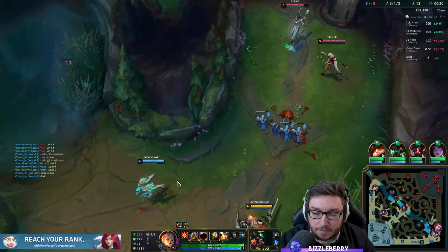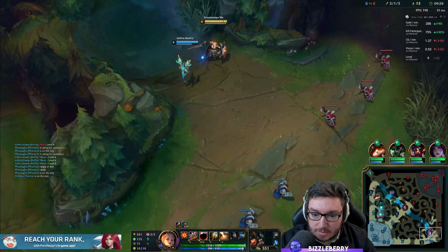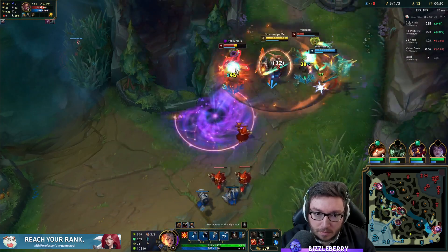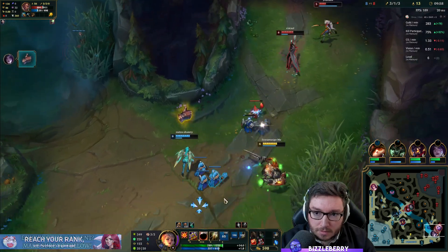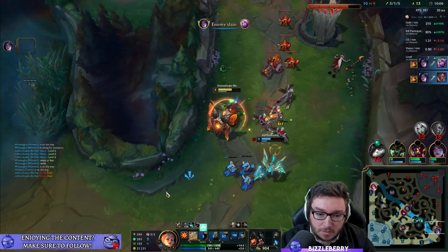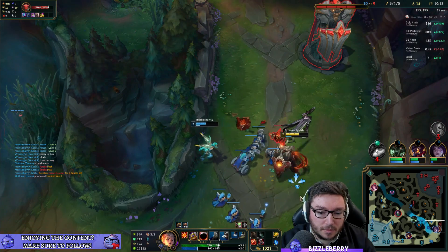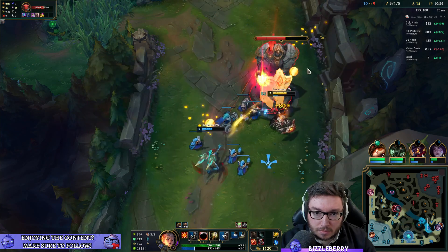Alright, got wards. Maybe we can rotate to mid — actually that's not going to happen. If I full engage on Soraka, can we kill her fast enough before Lucian turns on us? Not sure. Don't like the wave position either. Why is Victor doing jungle right now? What is going on this game?